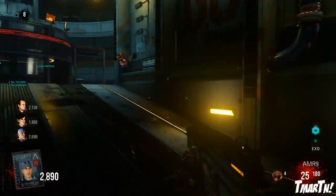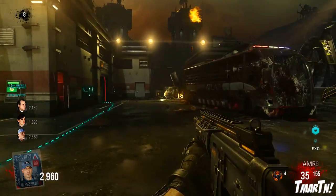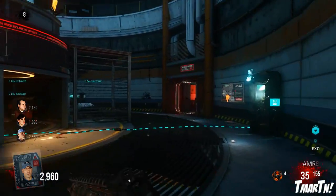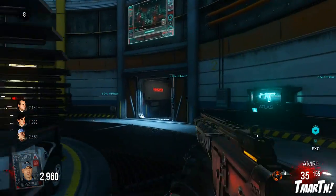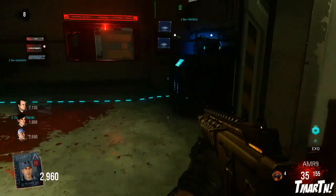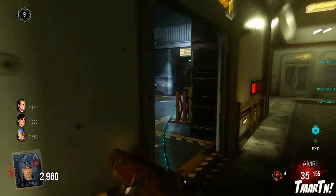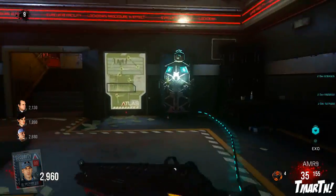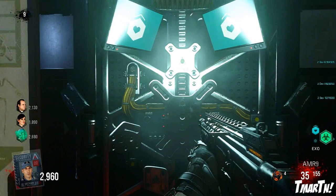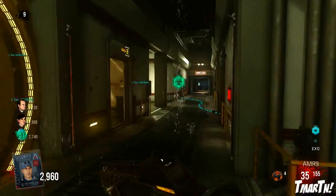Next up, the most important exo upgrade of them all — Exo Health. This is essentially like Juggernaut; it allows you to take many more hits from zombies before you're actually down. To get this one, starting from the spawn area, run into the main hub. This time you don't go down the A hallway, you go down the B hallway. Go in the first door to your right and there's a generator there. That activates two different cables — the cable on the left goes to the back left part of this section of the building, and that is where you'll find Exo Health.